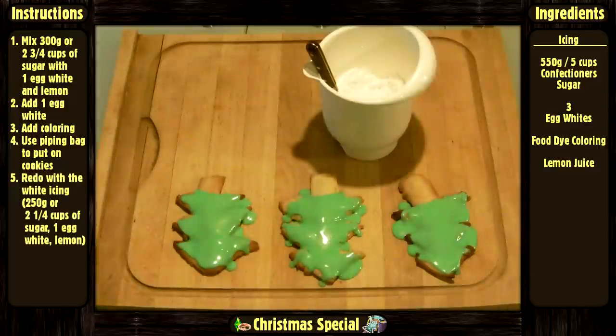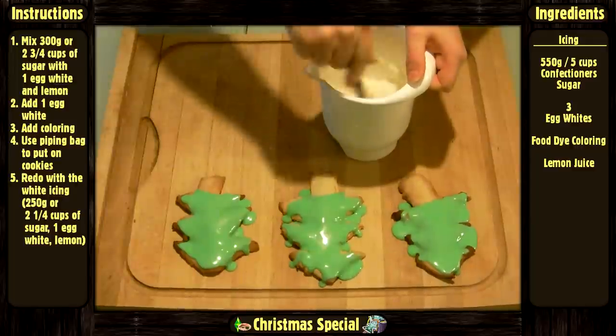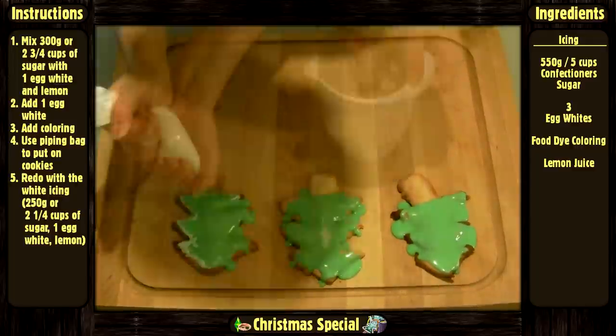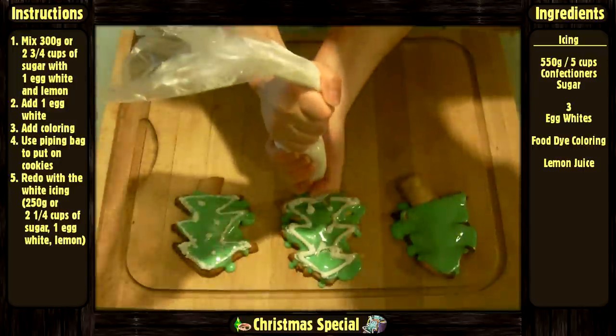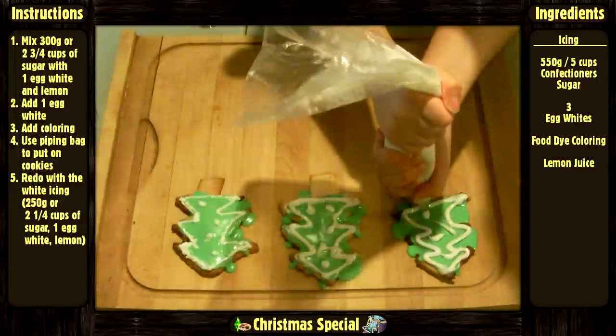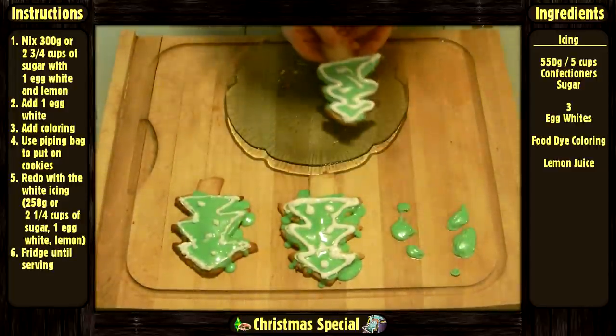Do the same for the white icing, except with 250 grams or 2 and 1/4 cups of confectioners sugar, 1 egg white, and a bit of lemon juice. Then put them on a plate and in the fridge until serving.